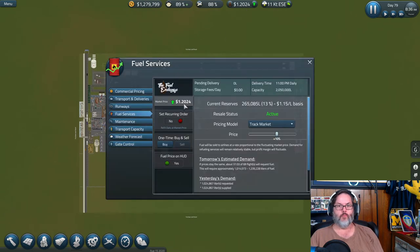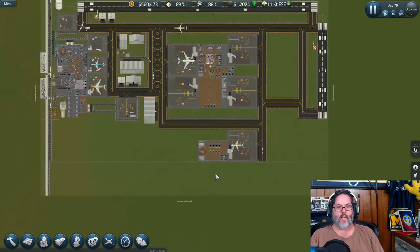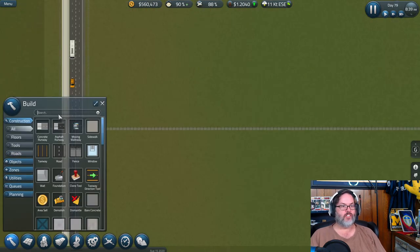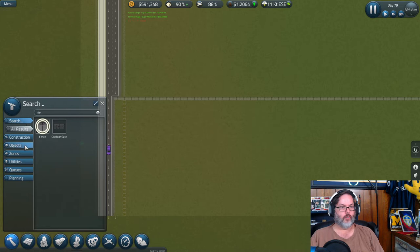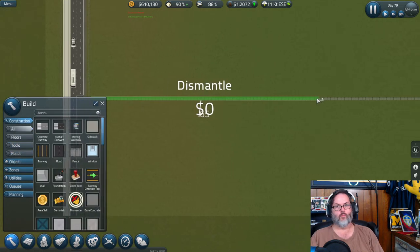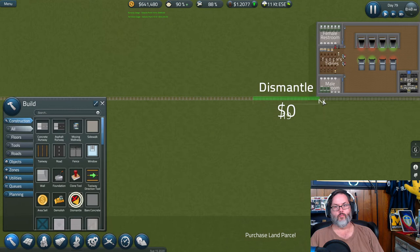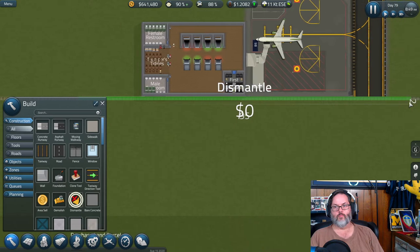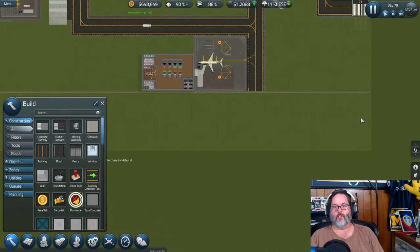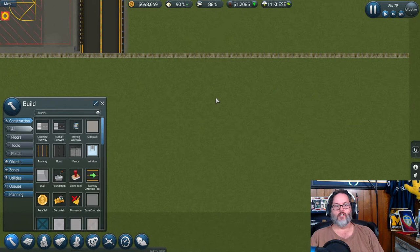We're down after the reload. Let's buy some fuel — about 600,000 worth. Now let's put in our fence and run it here, then dismantle all of this area. I wish the scroll scrolled faster — that's something I'd really wish it would do.